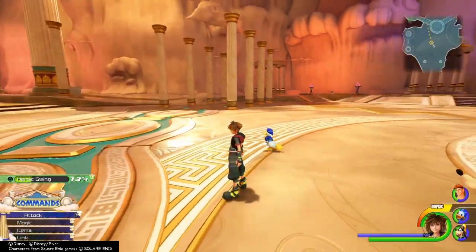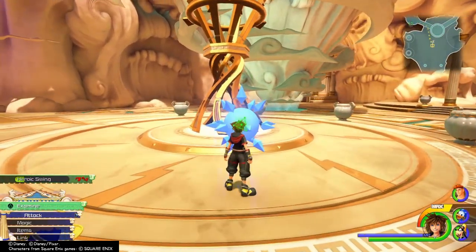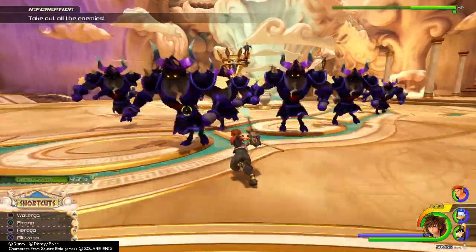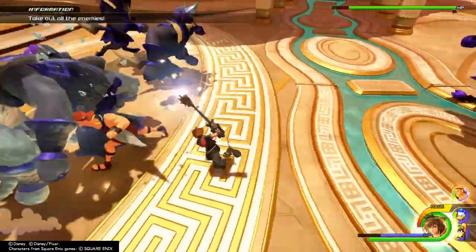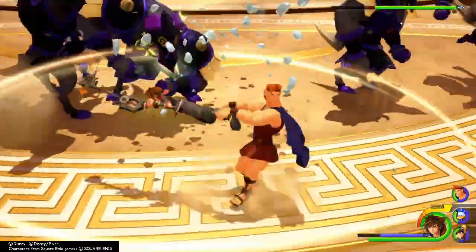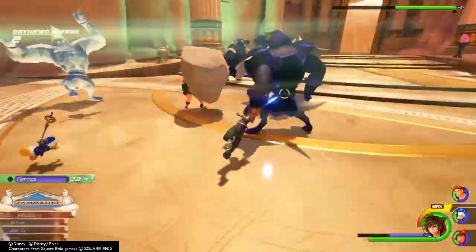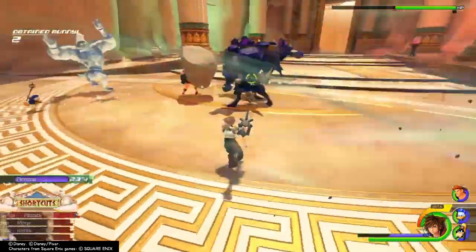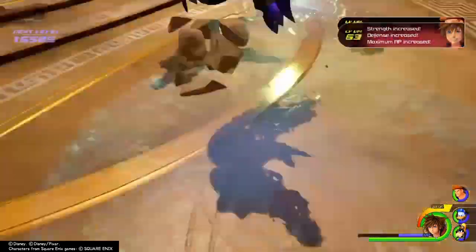For the actual battle, you want to head to the Coliseum, specifically the courtyard area, and interact with the Battle Gate there. As soon as the match starts, I like to use Aeroga and then follow it with Blazaga. Aeroga launches enemies into the air and suspends them for a bit, then Blazaga attacks a lot of enemies at once. Primarily alternating between these two spells should be your main strategy, though using Waterga if enemies have a weakness is also a good idea. Your Grand Magic gauge will fail regularly, so it's important to use it appropriately and maximize its power.